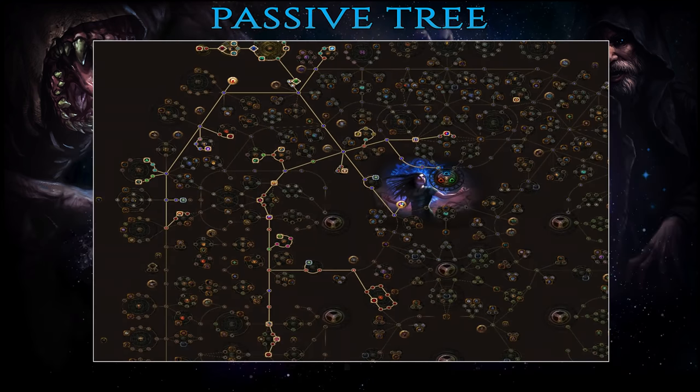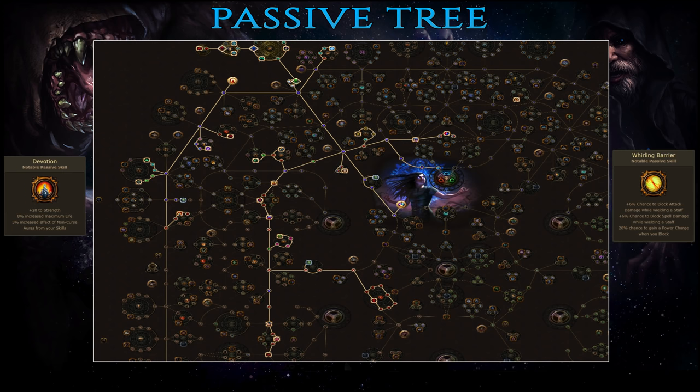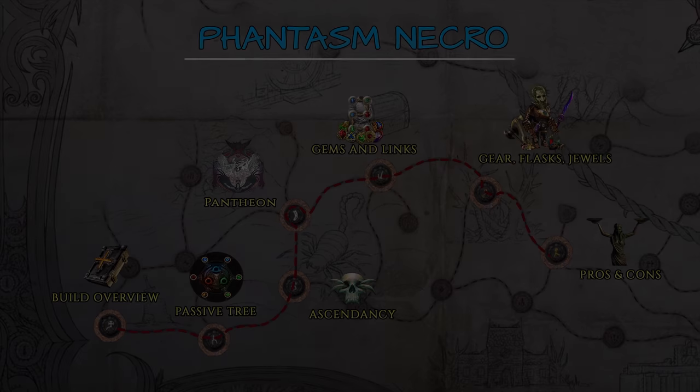With the cluster jewels part of the tree complete, by level 90 take Devotion for a whole bunch of HP and a regular jewel socket on the way. And since this is the kind of build you can easily reach level 100 with, use any extra points to get Whirling Barrier, increasing your chance to block both spells and attacks, as well as these hybrid life plus armor nodes. And that's about it for the passive tree and leveling.